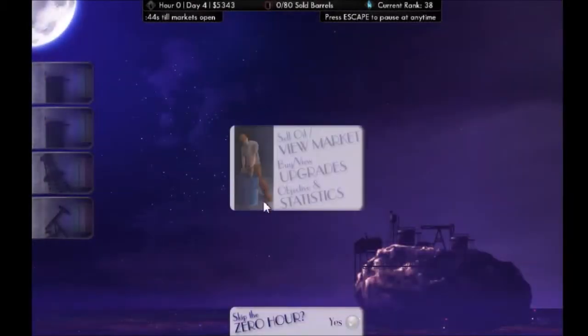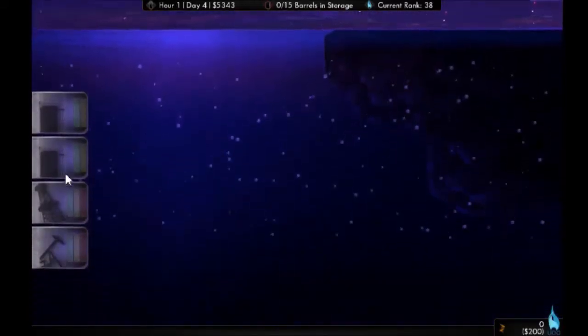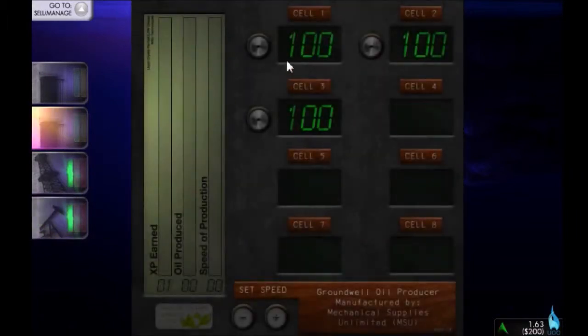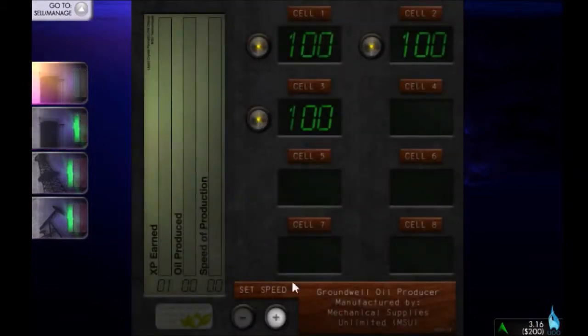Let's begin our work day. Let's see what's going to happen. Let's look on the bright side — what's the worst that could happen? Let's skip the zero hour and you get to see me panic and just switch on all machines at once. We're going to start this drill, start the pump jack here. Oh, it looks very fancy. Let's get all the cells on, set to speed 3. We've got 3 cells on, set to speed 3.